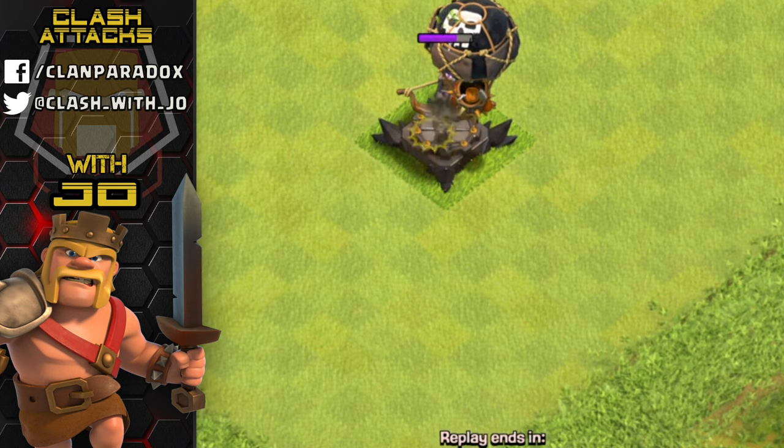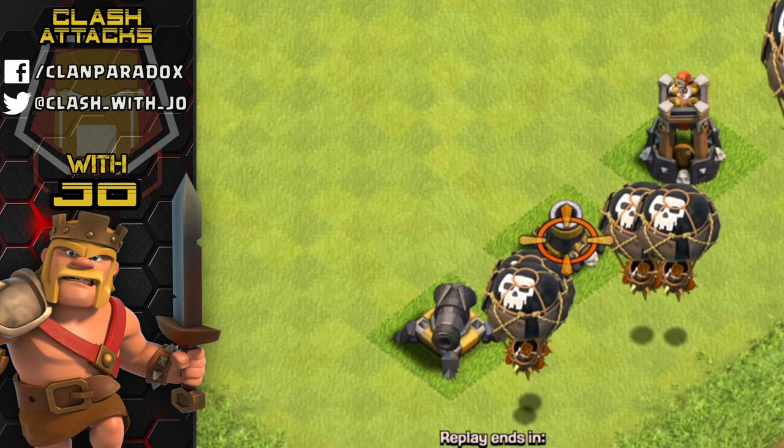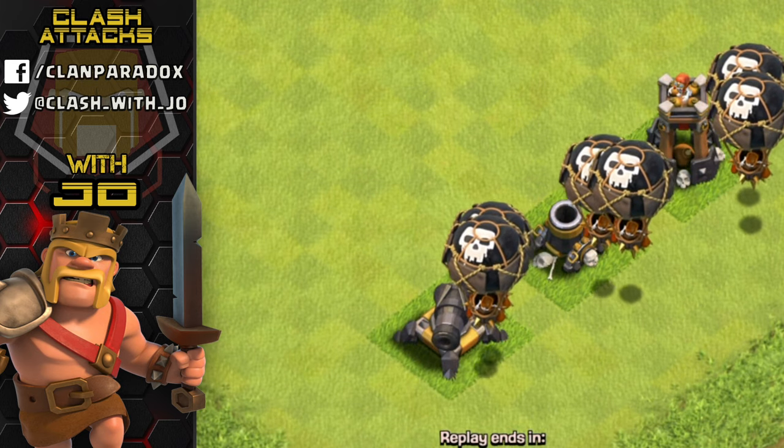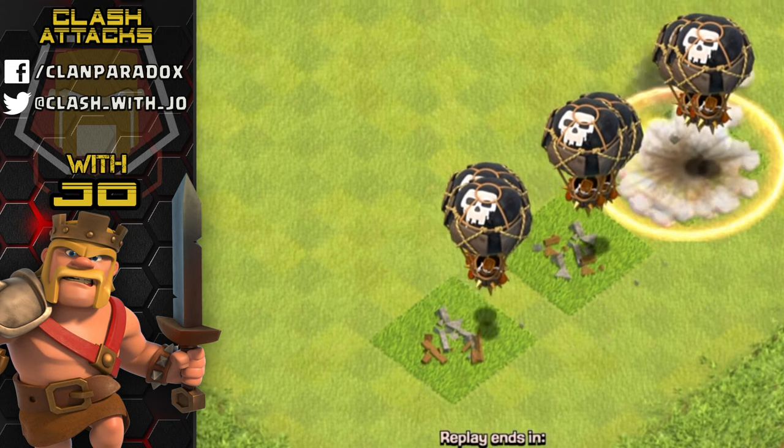On the flip side, the cannon, mortar, and bomb tower will not hinder your balloons whatsoever. These three structures can easily be taken out by balloons without any resistance.